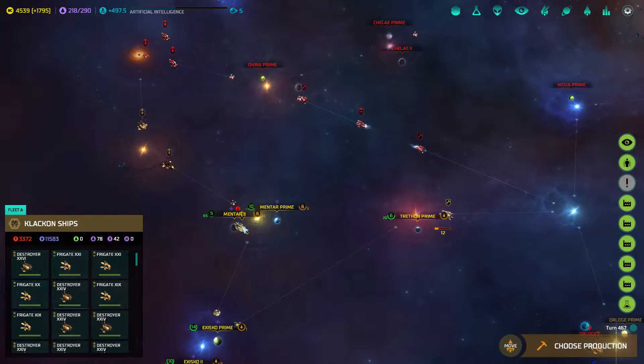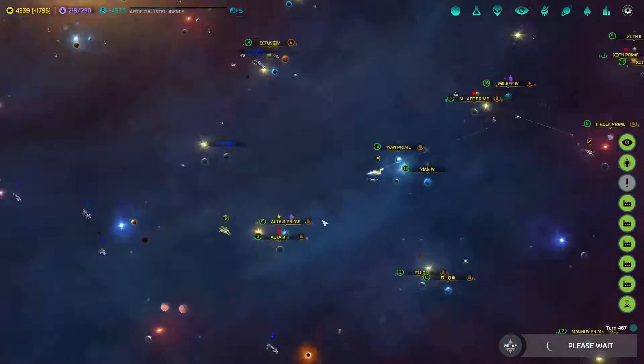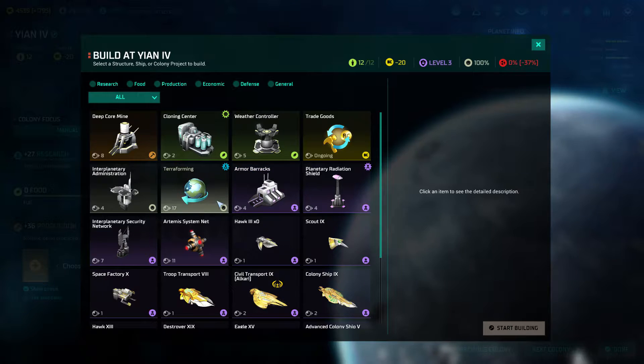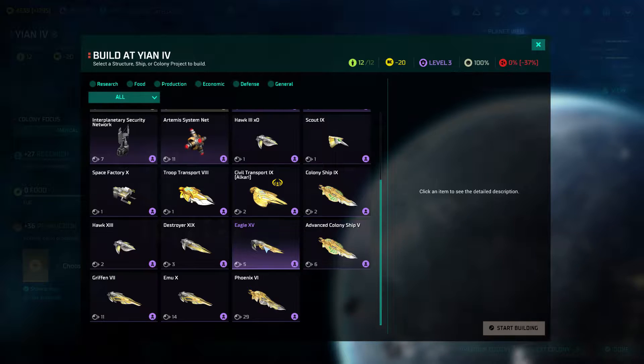On the plus side, the Mentar system is now on lockdown as the Clackons are too afraid to make their way over here. Now comes the frantic rush of building up my fleet quickly so I can start pushing forward for a second attack, because right now I'm going to need a lot of power to deal with a fleet of that strength.